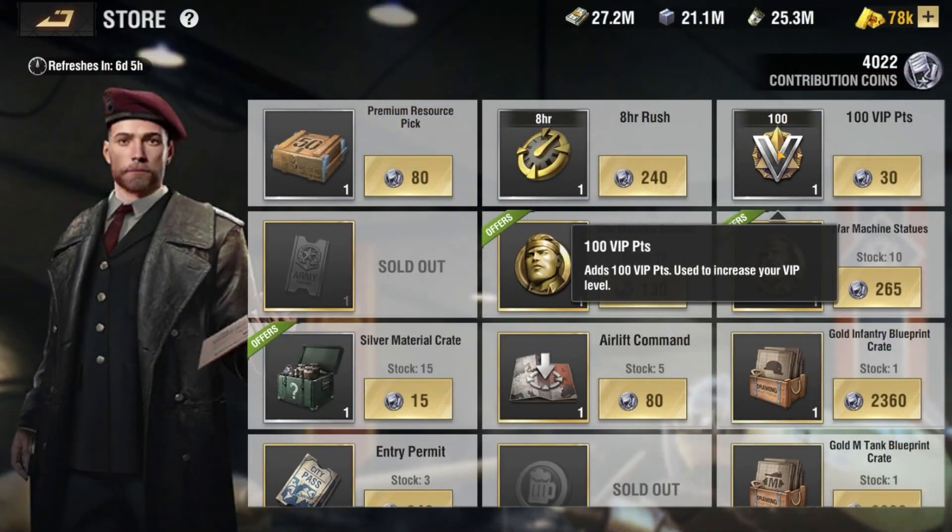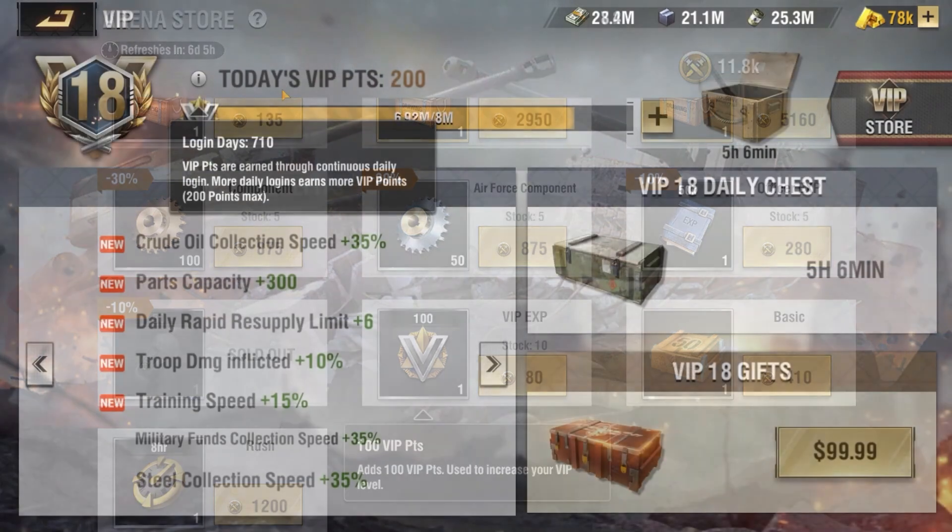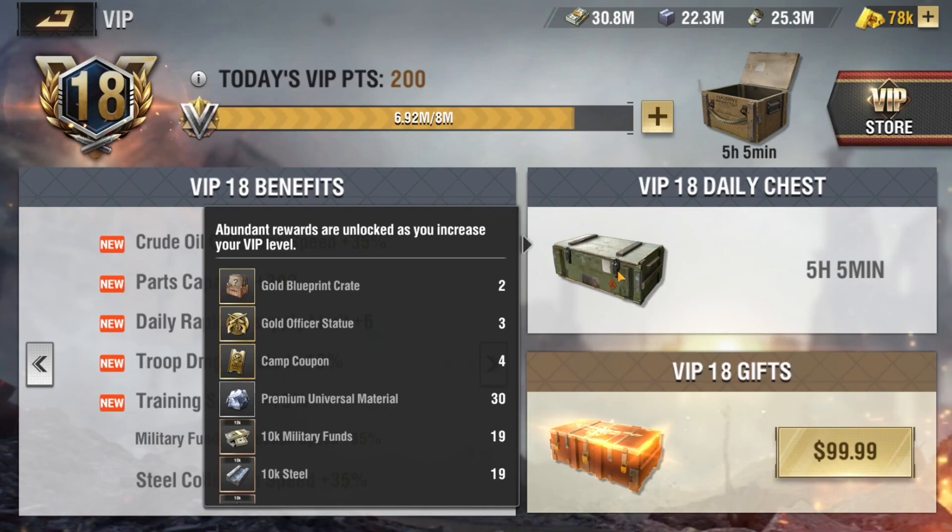You can acquire VIP points from the Alliance Store, as well as the Arena Store, and through continuous daily login. You also get daily VIP chests, which give you valuable items for free each day.